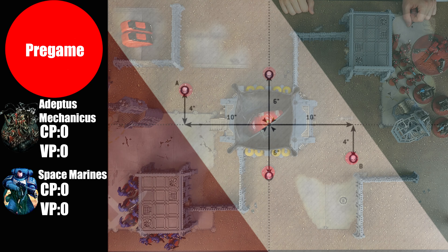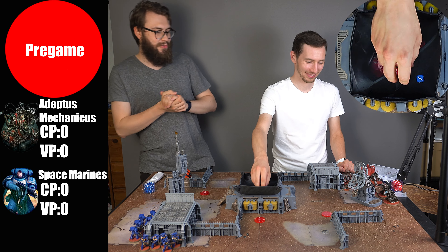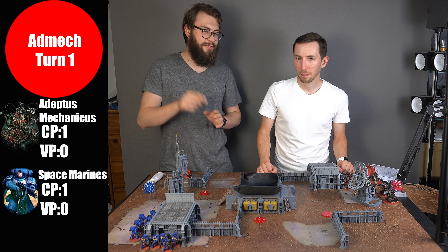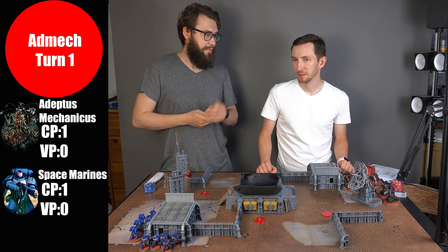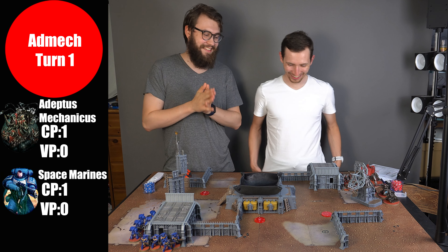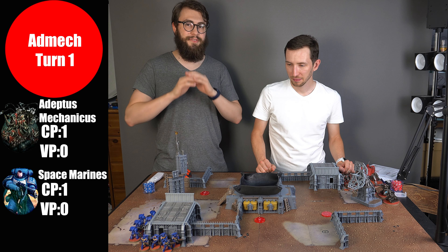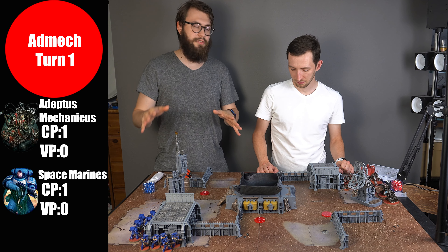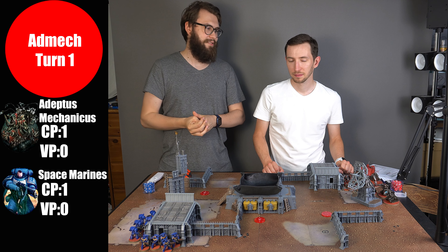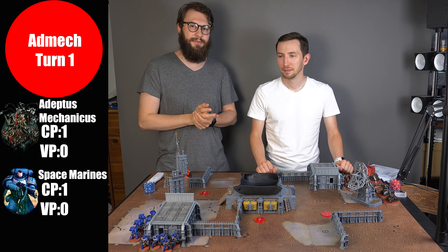The armies are set up — Peter is the defender, I'm the attacker. We roll to determine who goes first. AdMech rolls a 3, Space Marines a 1, so AdMech is going first. Fun fact: this is the first time Peter is starting the game in all four games of the World Cup so far. Be sure to check the whole playlist — there will be 32 more games after this one, then playoffs. Subscribe and give this video a like!